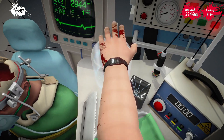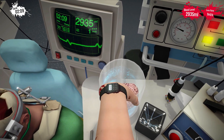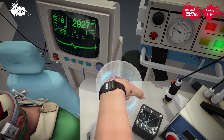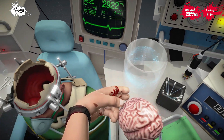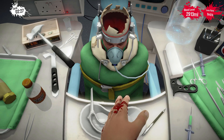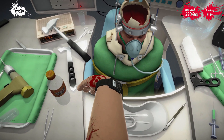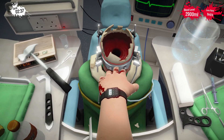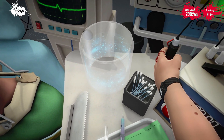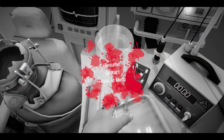Now we gotta somehow grab the brain. Oh, come on dude. My hand's stuck. Okay, reach in, grab brain, pull out, slap it in there. Oh, shit. Shit, Bob. Alright, gotta kill him. Gotta put him down. You know, technically he'd already be dead — his brain is gone. But you know what, let's just retry.